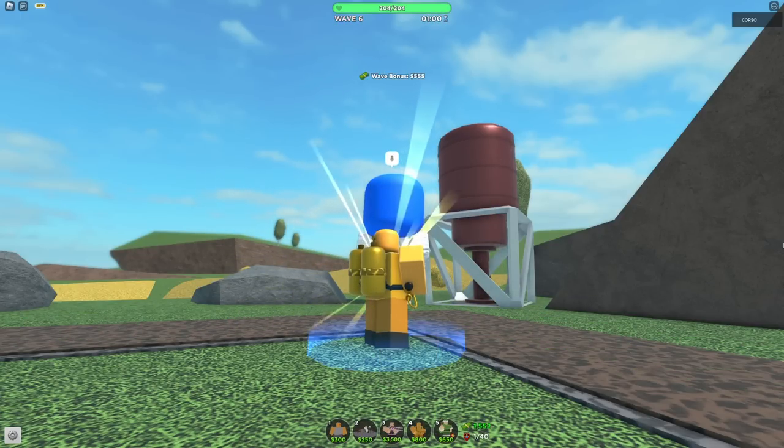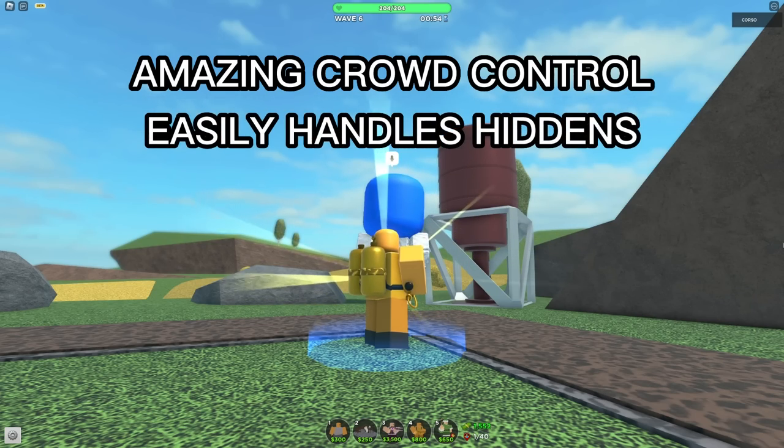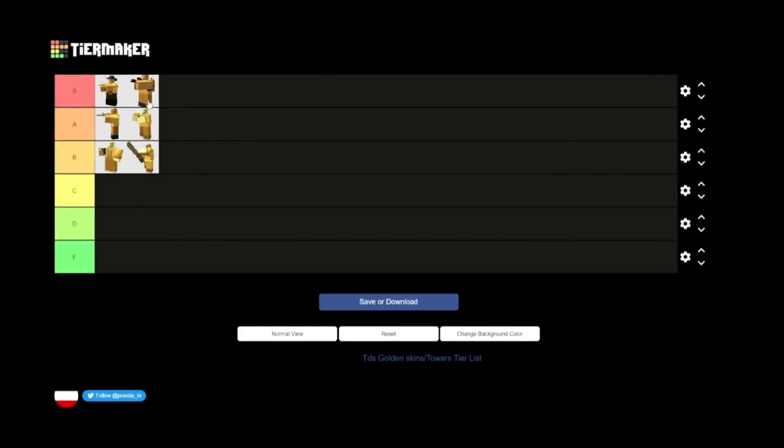While the Gold Pyro's DPS falls off in the late game, it's one of the best towers from early to mid game. It's so good at clearing crowds, you don't have to worry about hiddens, it's cheap, and it can handle pretty strong bosses. Because of that, I'm going to rank it as a solid S-tier. It's so close to being better than the Golden Cowboy. However, because of the Golden Cowboy's uniqueness and how needed it is for some strategies, I'd say the Cowboy is the best gold tower in the game.